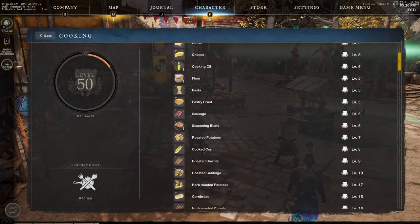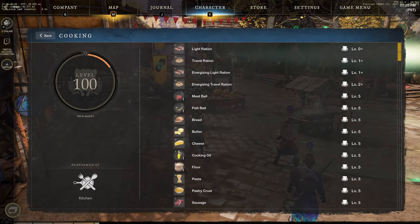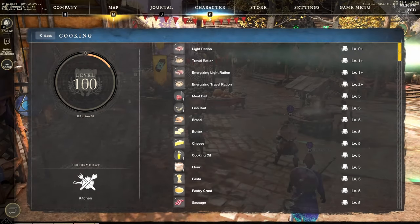Hey everybody, welcome to our video number 9 on the Crafting Leveling Series. This one will be extending the Cooking Leveling Guide from 50 all the way to 150. Our guide will be divided in two phases: Phase 1 will be from 50 to 100, and Phase 2 will be from 100 to 150.